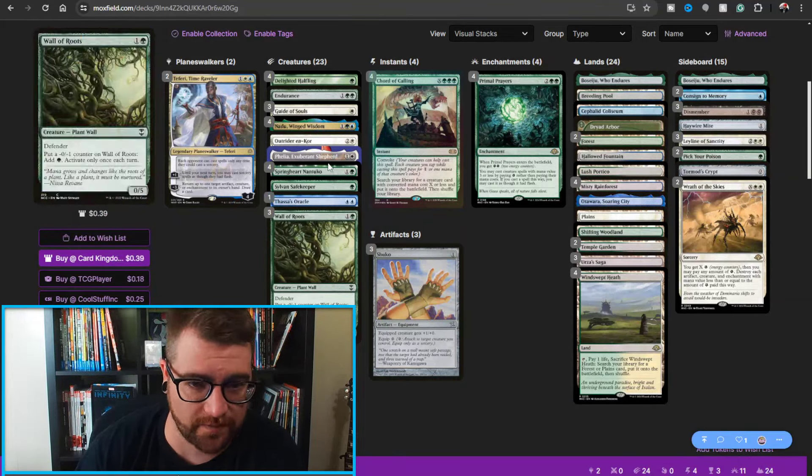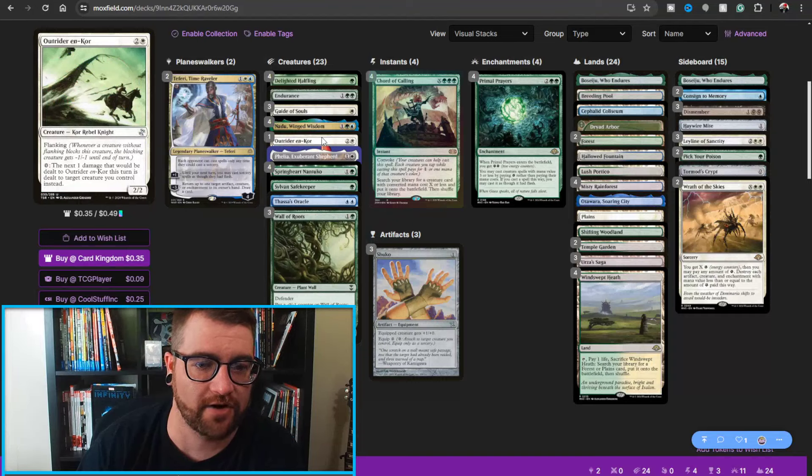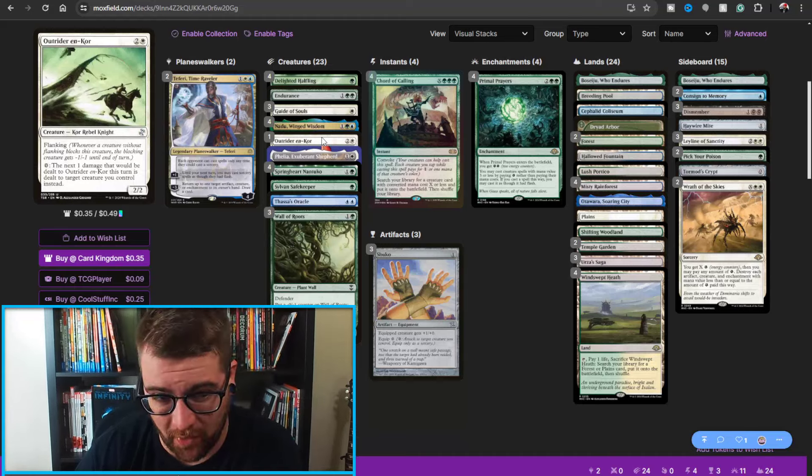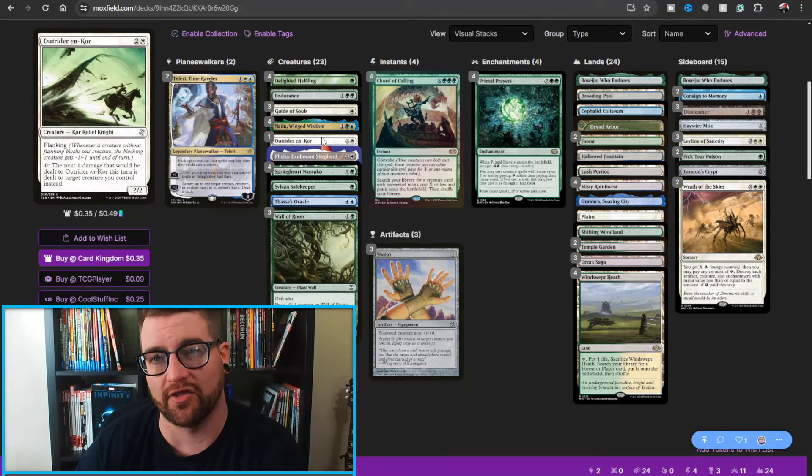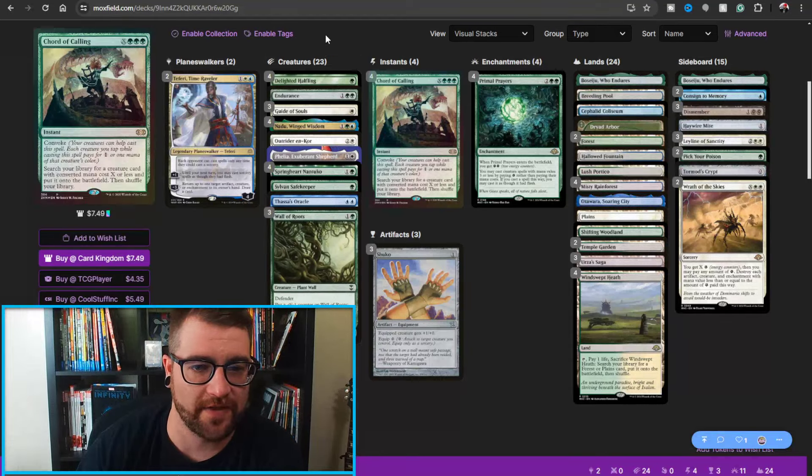We also have Outrider en-Kor, which is a card you may not know — I don't blame you. It's a three-mana 2/2 with flanking, but more importantly it has a zero ability: the next one damage that would be dealt to Outrider en-Kor this turn is dealt to target creature you control instead. So you can target other creatures for free.